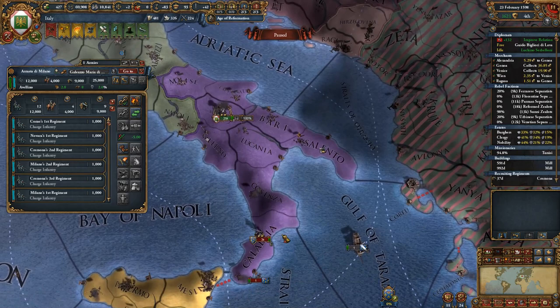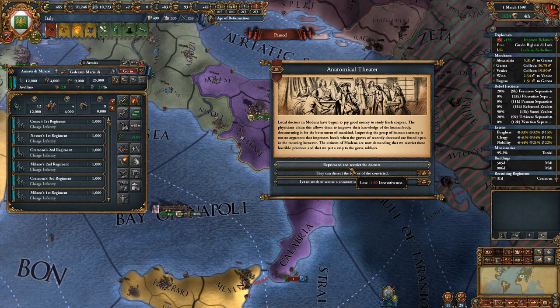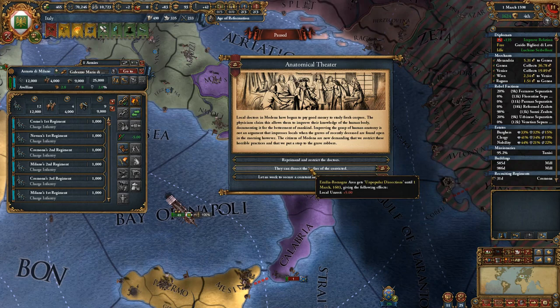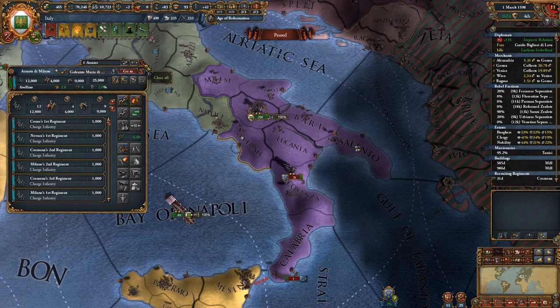We need to destroy that army first. We'll take this real quick and then destroy that 3,000-man army and carpet siege them. We'll lose innovativeness if we take this option, or we can get unrest instead for five years, or unrest and innovativeness but lose prestige. I think we'll just take the unrest - it's fine.